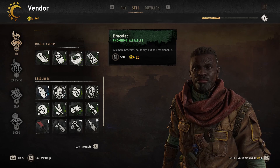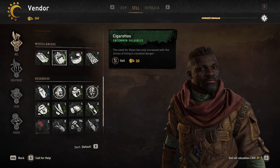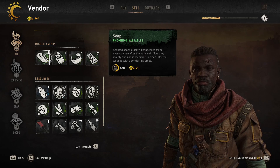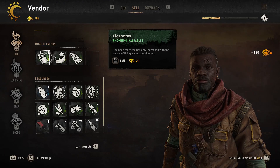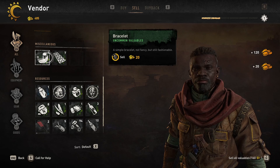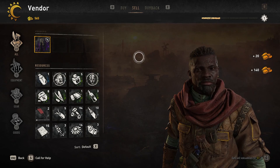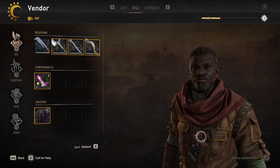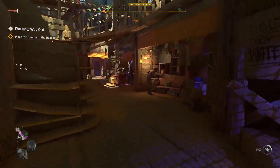I mainly focus on selling those miscellaneous items. So like right here, we would sell our bracelet — you find those. You can sell the painkillers, cigarettes, soap — all that stuff you can go ahead and sell to the trader. You can sell all, or sell some if you wanted to keep some and stock them up in your stash. We'll go ahead and sell everything. There you go — we just got a whole bunch of cash from our trader friend. They don't have a gold cap or a coin cap, so you can sell everything in your inventory all at once.